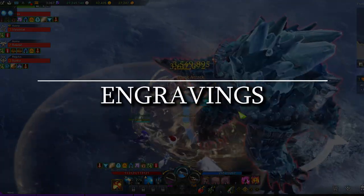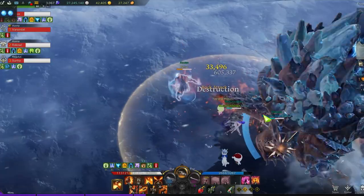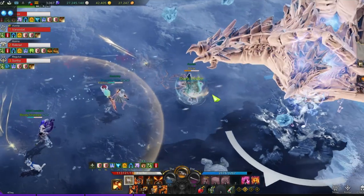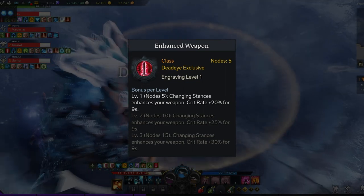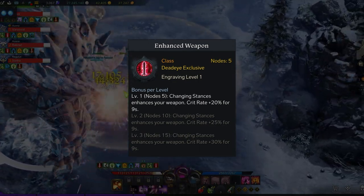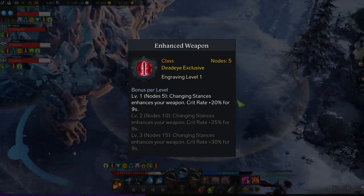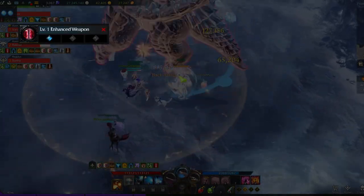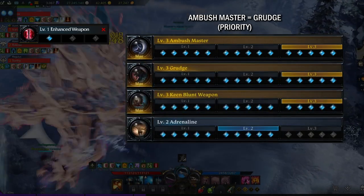Enhanced Weapon Deadeye has a pretty definitive engraving setup with a few variations, though these are generally worse than the standard build. Enhanced Weapon is the core engraving, giving a flat 20% crit rate at level 1, 25% at level 2, and 30% at level 3. It's most optimal to run this at level 1, as the latter two levels give marginal returns versus other battle engravings. For your battle engravings in order of priority, you'll want to run Ambush Master, Grudge, Keen Blunt Weapon, Adrenaline, and Cursed Doll.